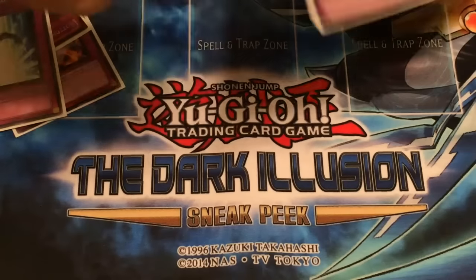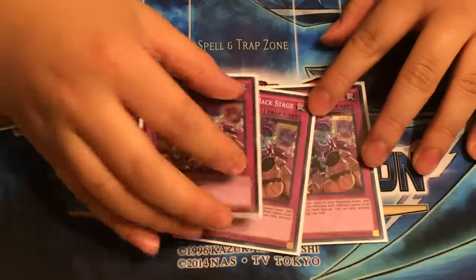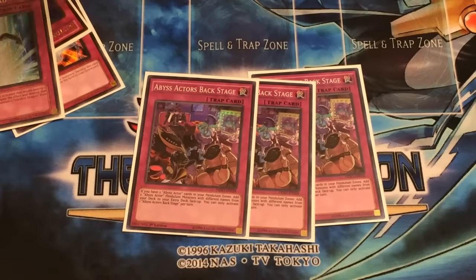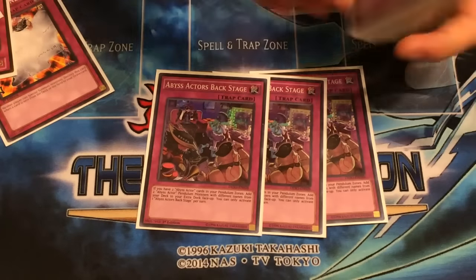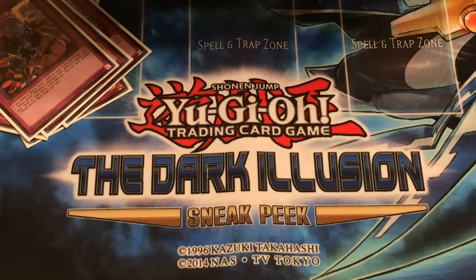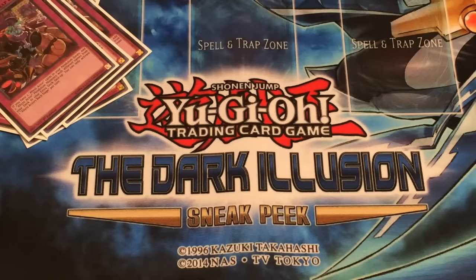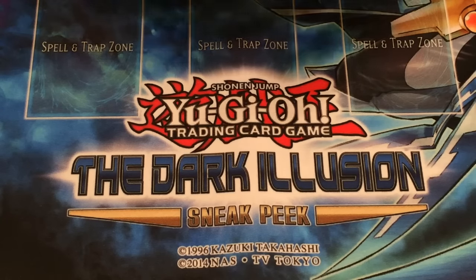To set up your extra deck, you play three of this, which is really good, because if you don't draw enough monsters you can always get this so that you can put them onto your extra deck. — What does that card do? — It basically puts two Abyss Actor cards on top of your extra deck. — Oh shit, that's busted!